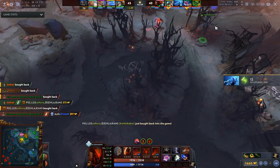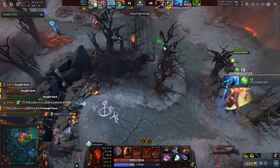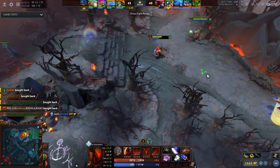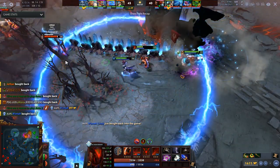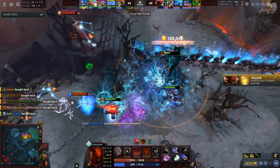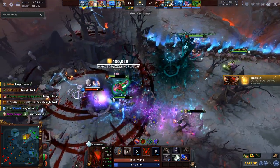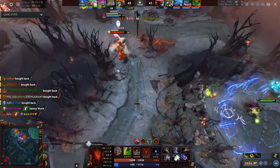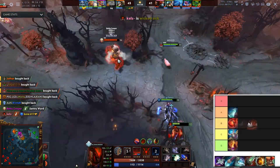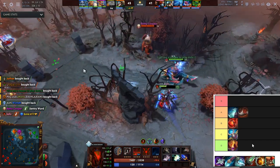Minotaur Horn is just solid — definitely deserves A in my opinion. It grants spell immunity for 1.75 seconds, which is great: it lets you dodge a spell or just initiate and get in and out. Also 20 strength is very high and it works well for a lot of initiators too. That's an A tier item easily.